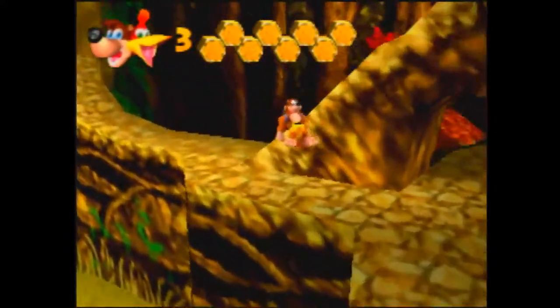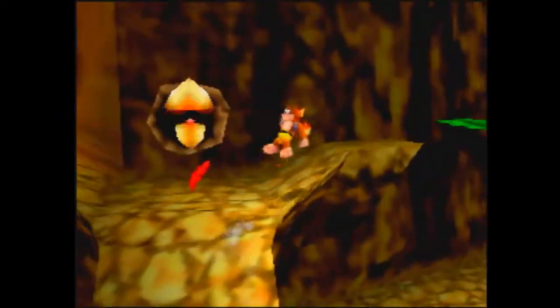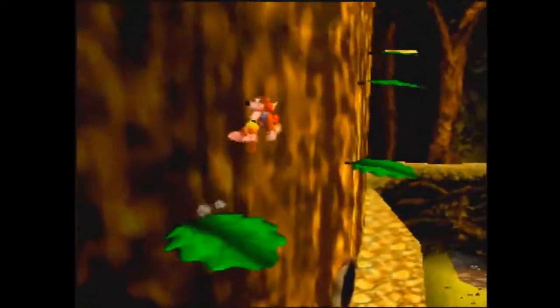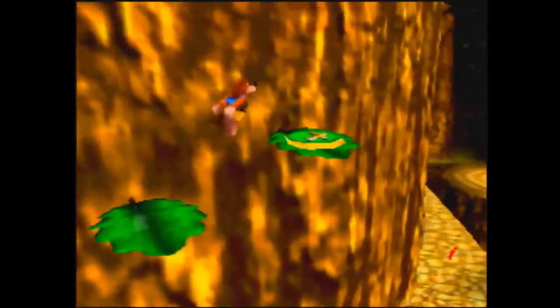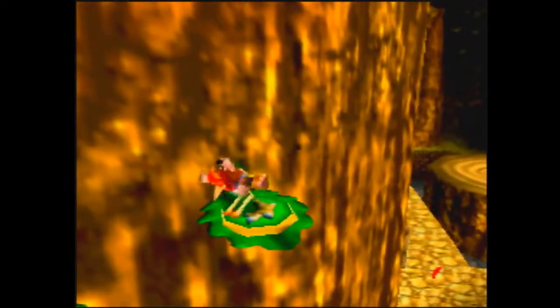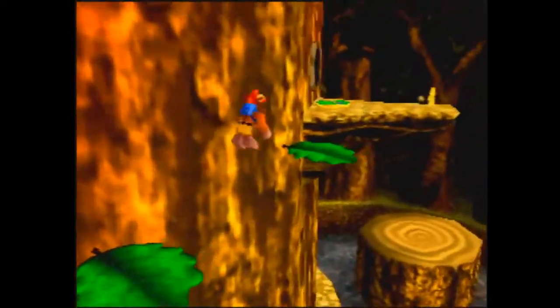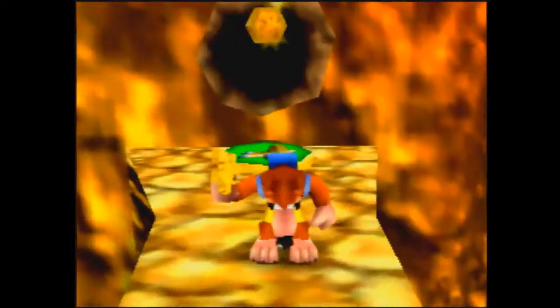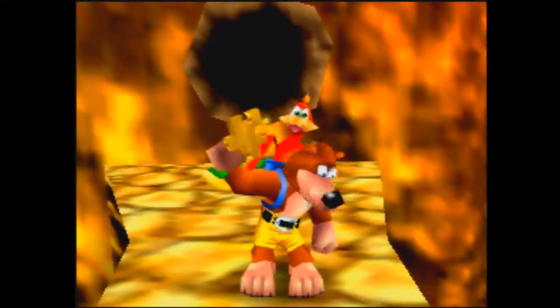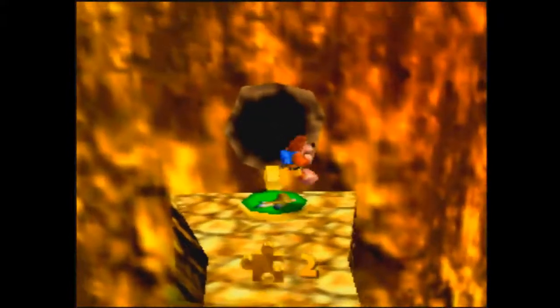Instead of going to the left, we're going to go to the right, and we're going to jump on these leaves. The leaves are biggest in summer, so they're a little easier to jump on than they would be in spring or fall. I like to just go ahead and come over here and kill the bird, and then roll into the jiggy. You can jump into the jiggy and then kill the bird — it's really just based on your preference.